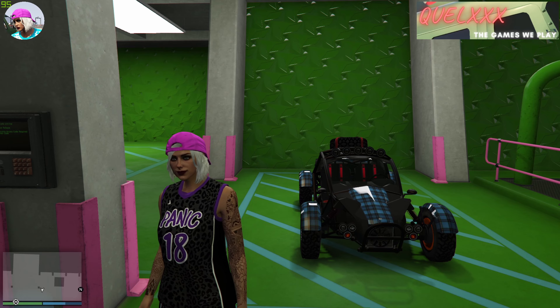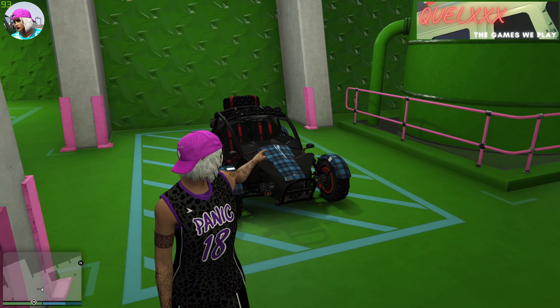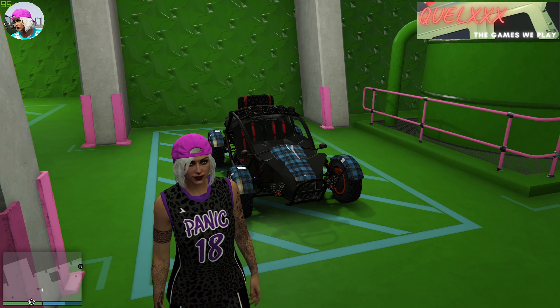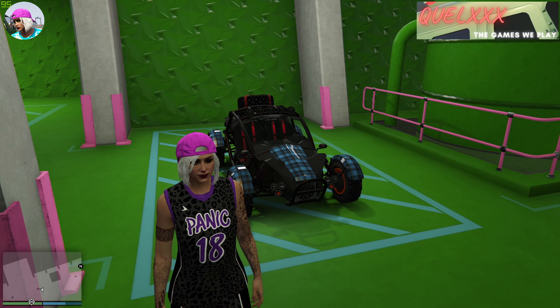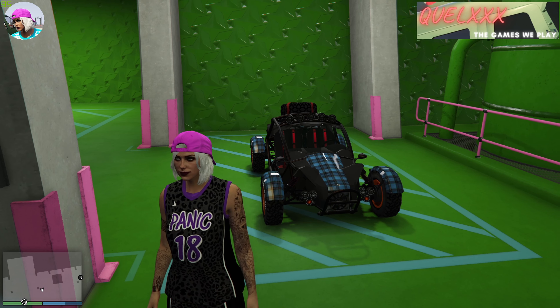So before you do this glitch, I will need to show you one thing. You will actually need the Maxwell Vagrant. I would call this a donor vehicle, and it will be transferring the livery onto your target vehicle. So my target vehicle is another Night Shark, and I will be putting the Galaxy livery on that. I will show you exactly what to do, so all you have to do is just follow.